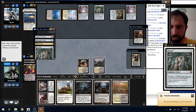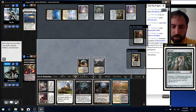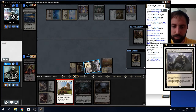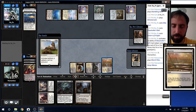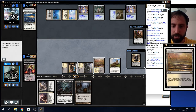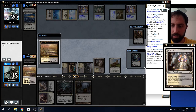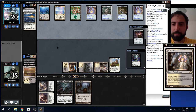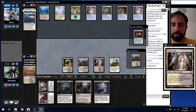Let's do this. Keep my Sorin, keep my threats, get a tap land and hope they don't have a Bridge. Okay, deal. This will do nothing later in the game. Not sure why they didn't cast it, so they have a dead draw coming up. Academy Ruins — oh no. Oh okay, I see how this works, I just lose again.